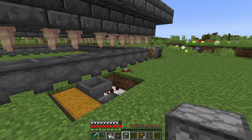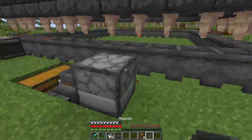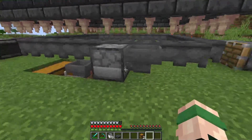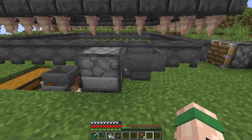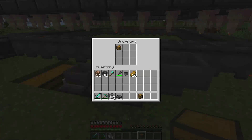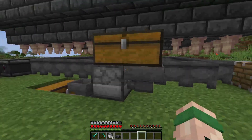Next to that redstone dust you just placed, we're going to place a dropper. Behind that dropper, place a hopper facing into that dropper, making sure that the left hand side right there is into that dropper. If you want to test it further, drop an item and check the dropper to make sure it's inside. We can then go ahead and place a double chest on top of these.